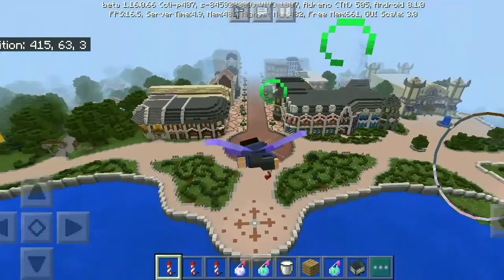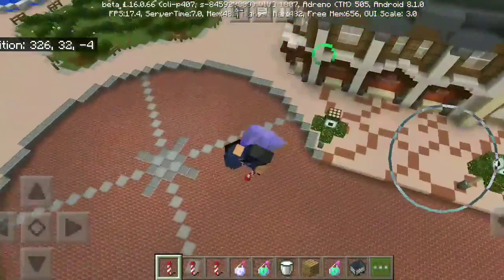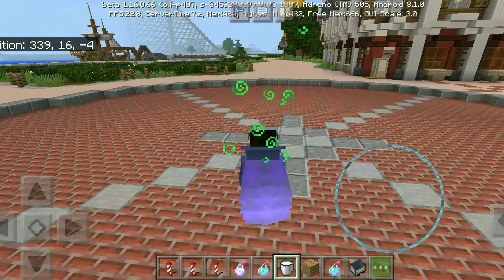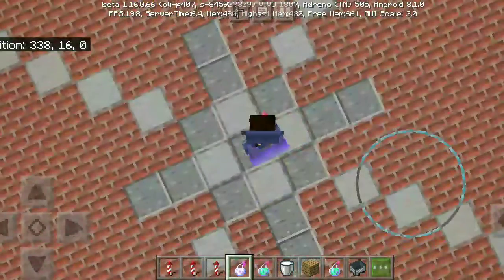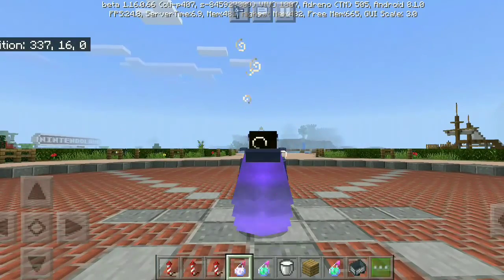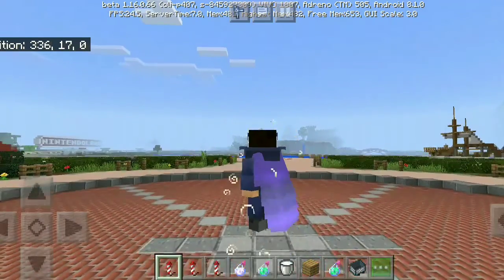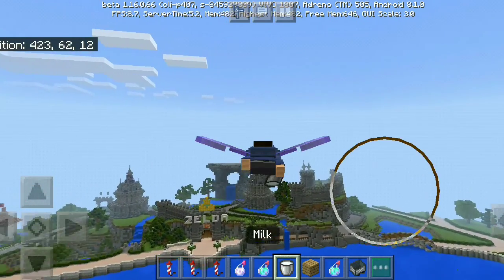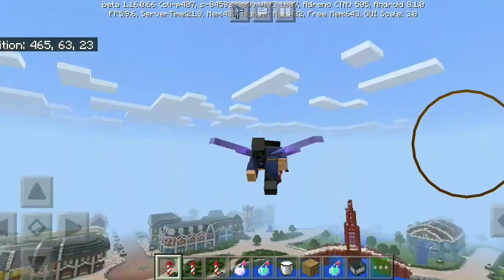These two are the easiest methods. The next method is normal Slow Falling. The Slow Falling potion will make you fall slowly from the sky, which gives you more time to use your firework rocket. Always carry a milk bucket whenever you use Slow Falling to get up.